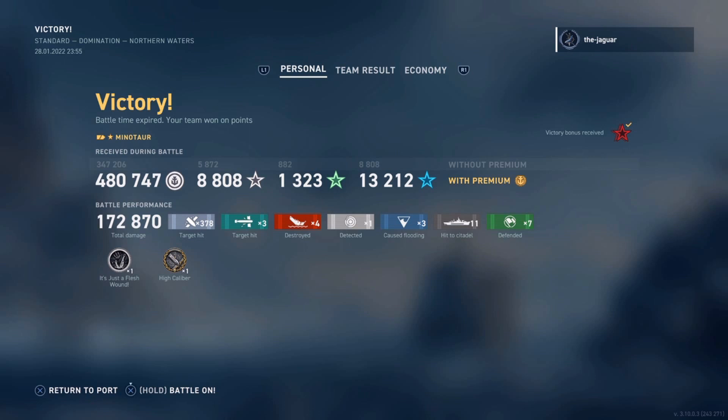Final results: 480,000 credits, 172,000 damage, 378 main gun target hits, 3 torpedo hits, 4 destroyed ships, 3 floodings, 11 citadel hits — all on Minotaurs, so beware if you're a Minotaur out in open water. With boosters: 8,800 XP, 1,300 global XP, 13,000 commander XP.